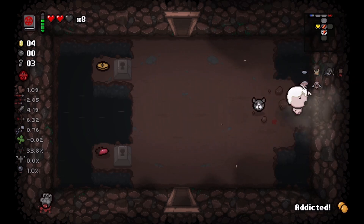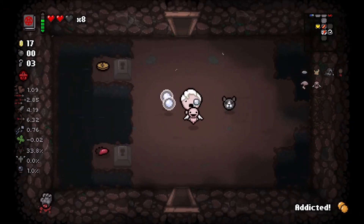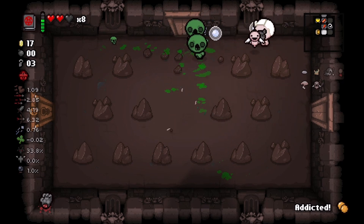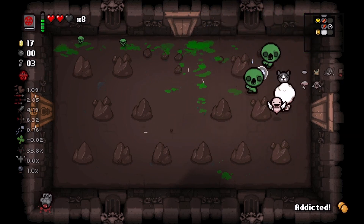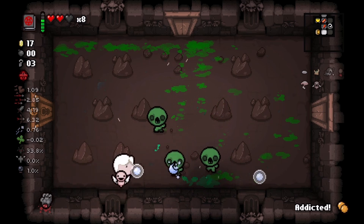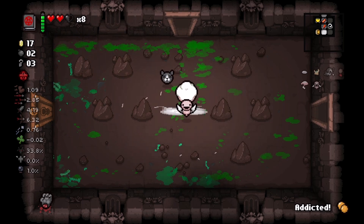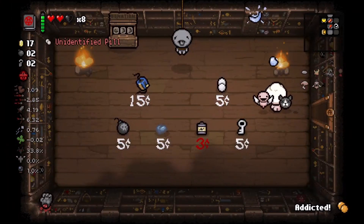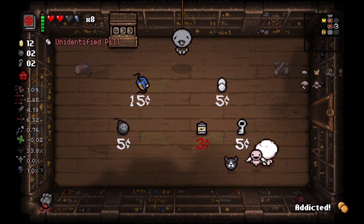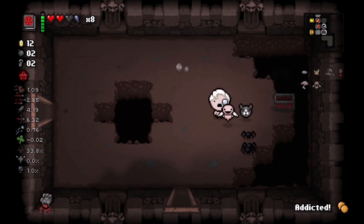I'll use a bomb here so I can get a good look at the wall and figure out if the secret room is gonna be there. Honestly, the best way to learn how to find them is just practice. We have 17 cents - might as well go into the shop. We have Soul Converter which would turn this black soul heart into an HP upgrade, but I think I'm gonna stick with what we have right now.